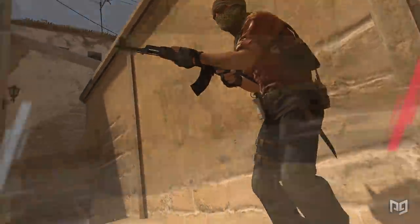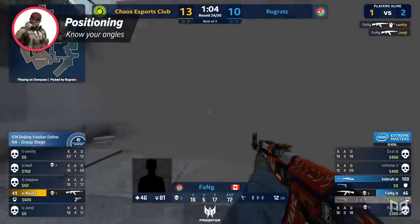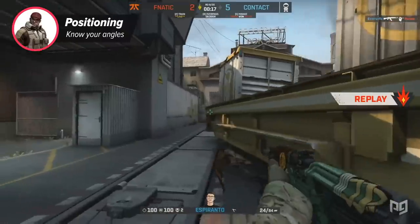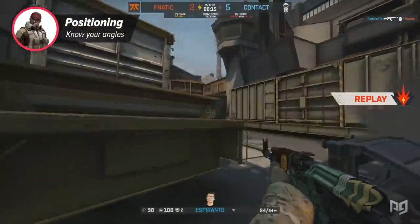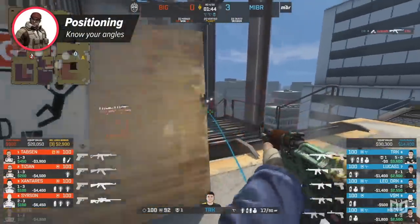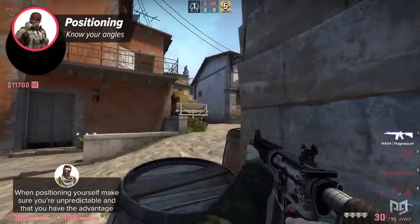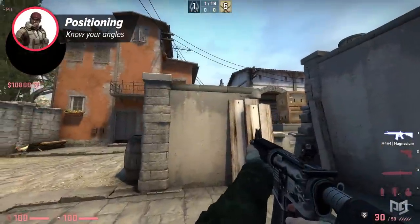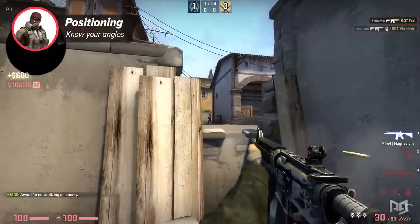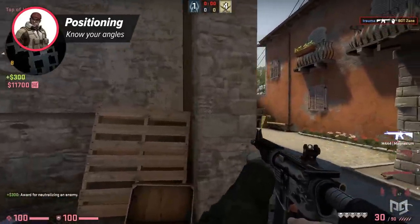Something hugely important with rifles is positioning. A lot of people, especially in the lower ranks, just position wherever or they stick to a single position and don't move from it throughout the entire game — that's definitely not the way to go. When it comes to positioning, you want to have at least two things going for you. First, stay unpredictable so you won't get pre-aimed or even pre-fired and die instantly. Second, and this is hugely important, make sure you're taking angles where you have at least some advantage — and the more advantage the better — as long as you don't play the exact same angle over and over.